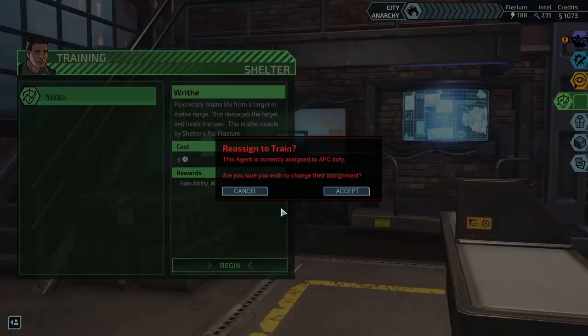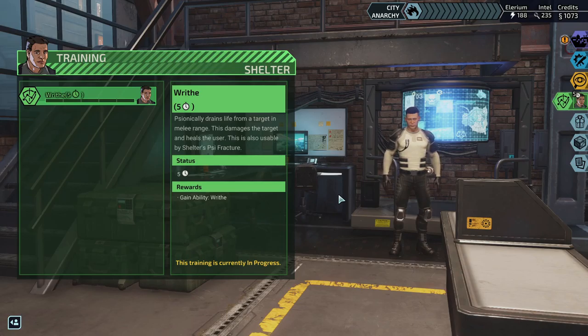I want to see what this Writhe ability does - my personal one, the last order that I needed to do. I have Writhe being taught now I think, but I can't remember what it is. Oh wow, I never noticed that you can just read this and it tells you what you get. It drains life from a target in melee range - this damages the target and heals the user. This is also usable by Shelter's side Fracture. That's a pretty powerful move.